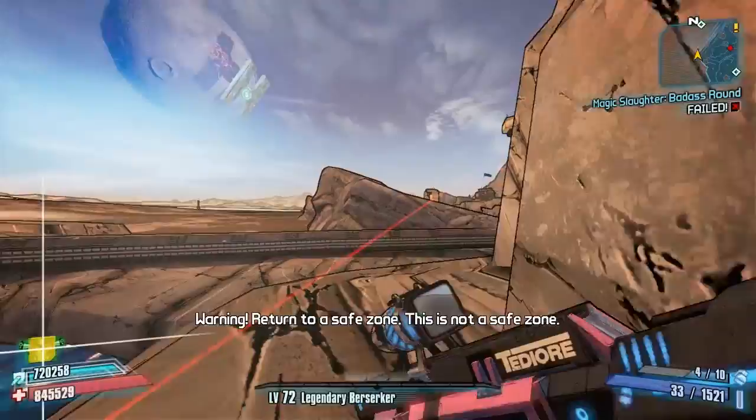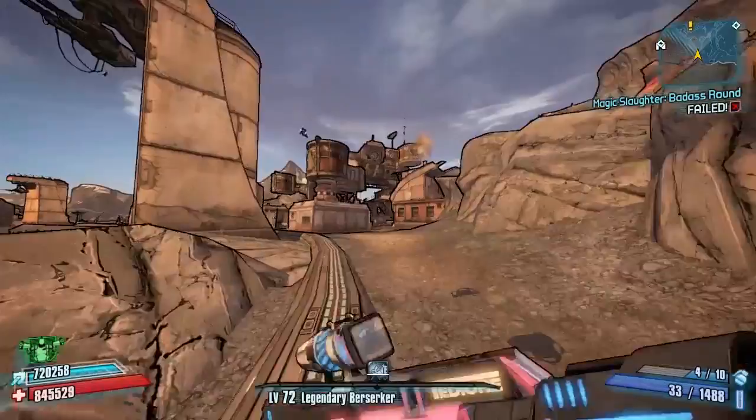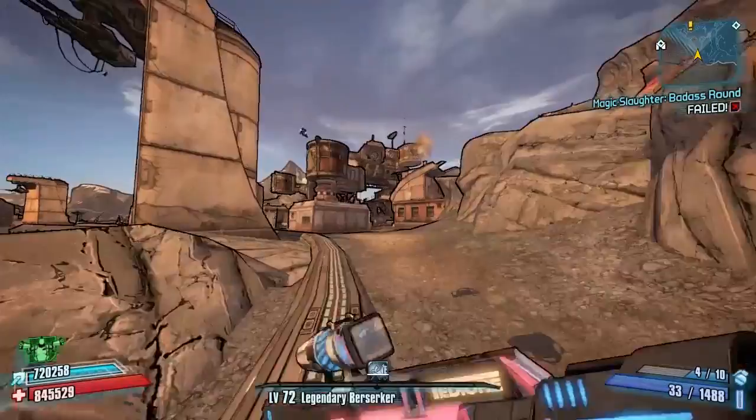So there you go guys — another episode of Speed Farming 101. That was a nice short one today: speed farming Madame von Bartelsby in Tundra Express for the legendary Babymaker SMG. Thank you guys for watching, I really hope you enjoyed and I'll see you in the next one.